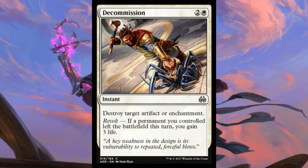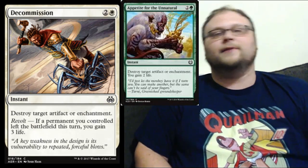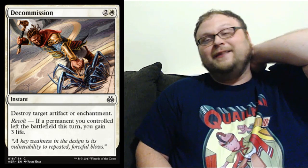Here's another card with Revolt: this is Decommission. I love the name. It's 3 mana — 2 and a white — for an instant: destroy target artifact or enchantment. And it's got Revolt: if a permanent you controlled left the battlefield this turn, you gain 3. For my money, Appetite for the Unnatural is probably better than this — no condition to fill, you still gain some life — so I don't know how much play this will actually see. But at your pre-release, this will probably see all the play, and when you get this in sealed or limited, it definitely goes into your board.